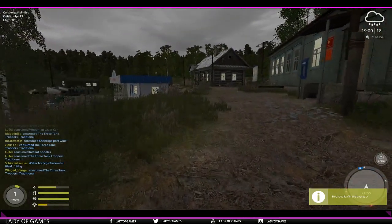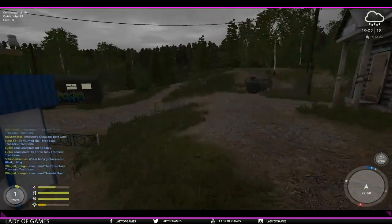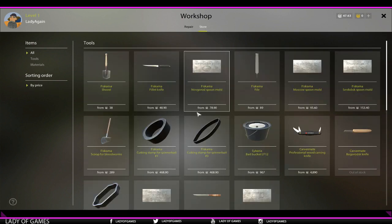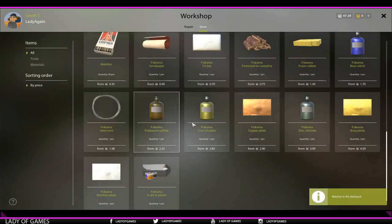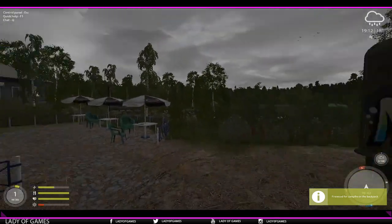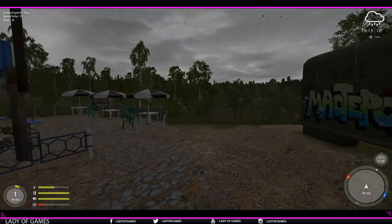Last but not least, the campfire — I will make a separate video for that as well, but I do believe for new players it should be added to the tutorial. Go to workshop, hit store, scroll down, grab matches. There we go. And grab firewood for the campfire — let's get two. So that is what you need. In another tutorial I will show you how to use it.